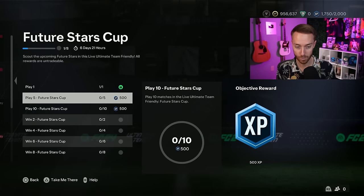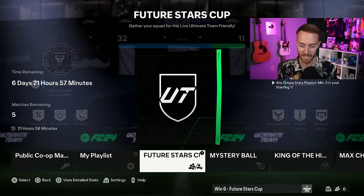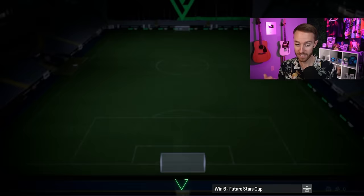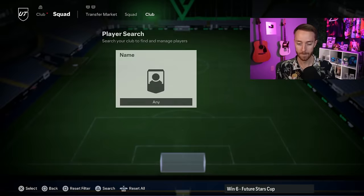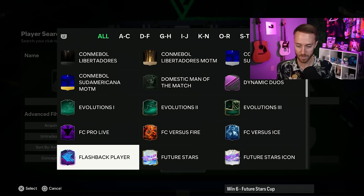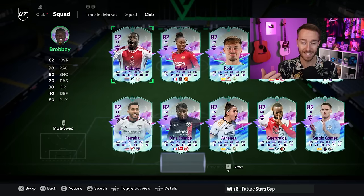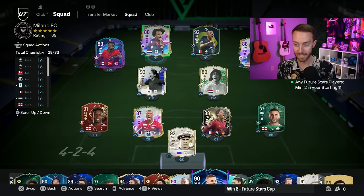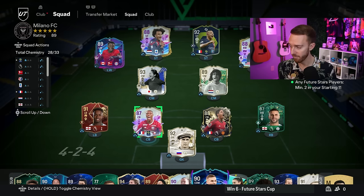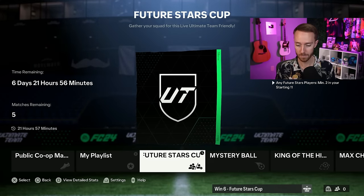We do have a Future Stars cup which gives us some packs and a chance to use our Future Stars players. You have to use two of them in the cup. If you don't have any Future Stars players, you can use the in-progress Future Stars evo cards given in the free packs — those count. So everybody can do this cup. Yesterday I was able to pack Zerkzzi and Diakite from 85 Doubles and 84 x 5s, which was very nice.